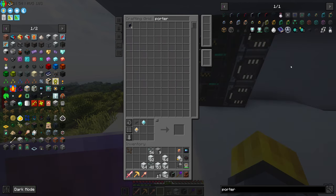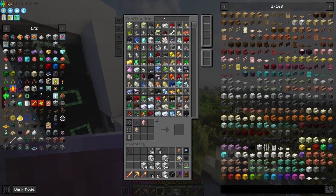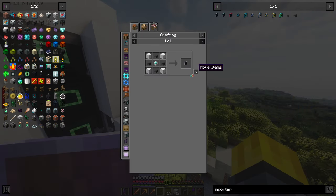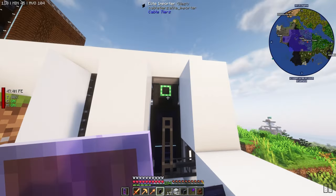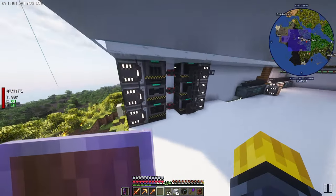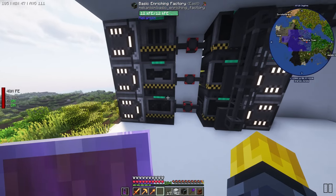We need to get some patterns to put into the enriching factory. Before we do that let's make six importers - or maybe we should just make the elite importers so we don't have to apply upgrades and they just work faster. So those are on there, now I need to set you up with auto eject. Okay, all these are ready. At their basic level we're going to have to break and replace them to upgrade later, but I want to get this started.